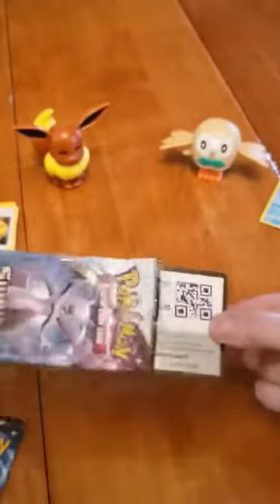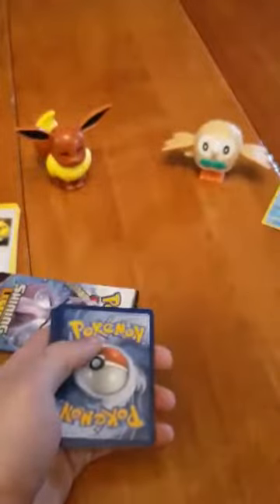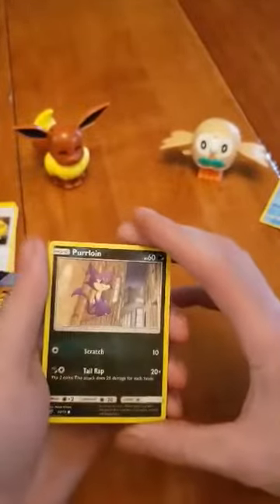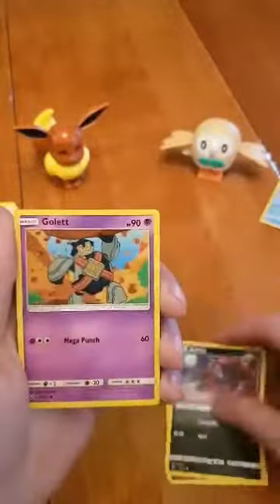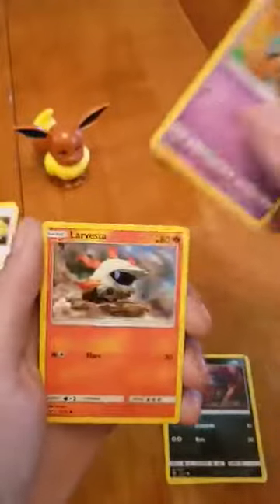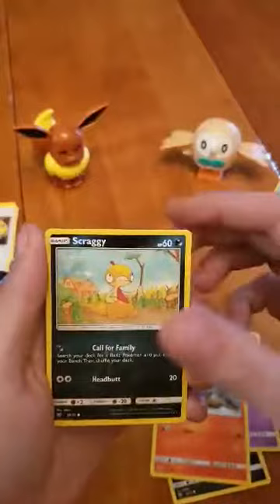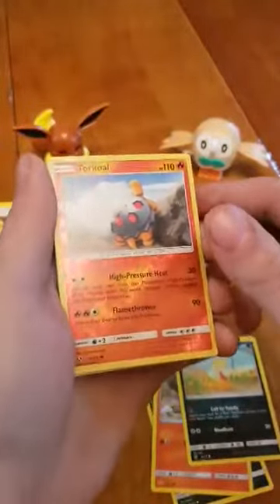I'm going to put in my energy call-out now — I'll go with leaf energy, and then we'll go with fire. We got Purloin, Zorua, and Golett.